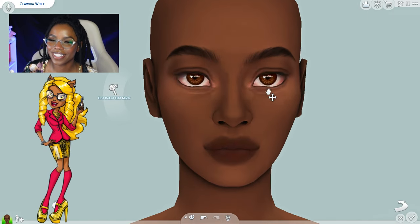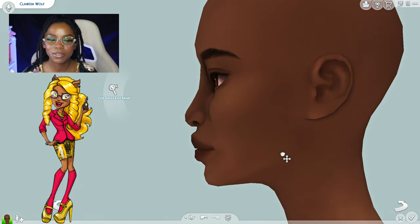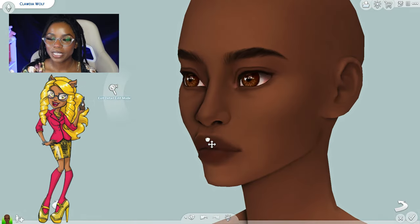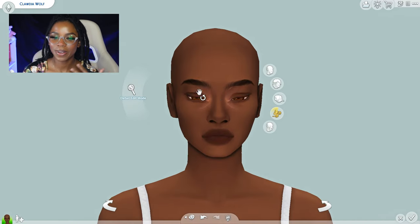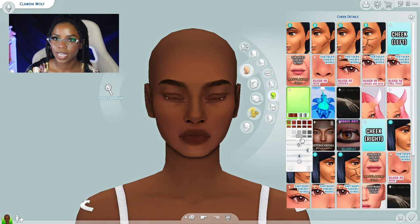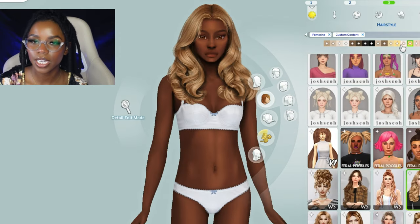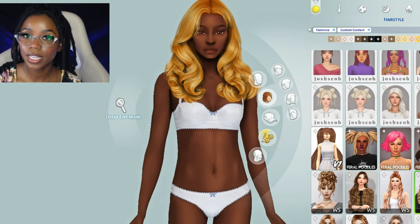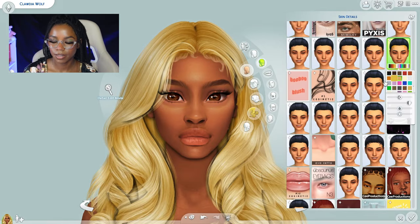I was excited to recreate Claudine because she gives me like rich boss woman vibes — she owns her own business and her outfit reminds me of the secretary from Powerpuff Girls. She gives me a very strong, confident, sexy woman vibe. I wasn't able to recreate Claudine's luscious golden locks or do her hair any justice, so I went with a curly, polished-looking hairstyle that was bright yellow and gave her some baby hairs to tie in the hairline. Even so, the hair is beautiful.